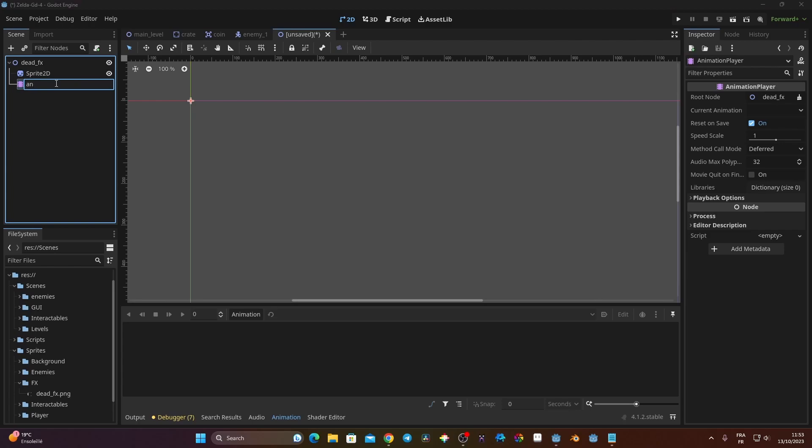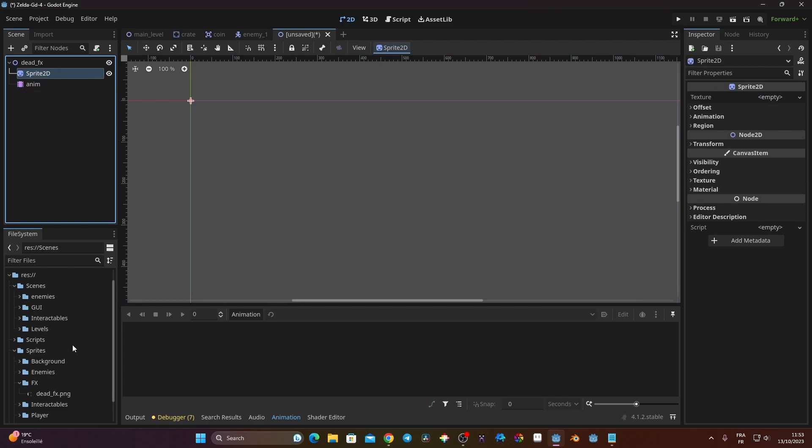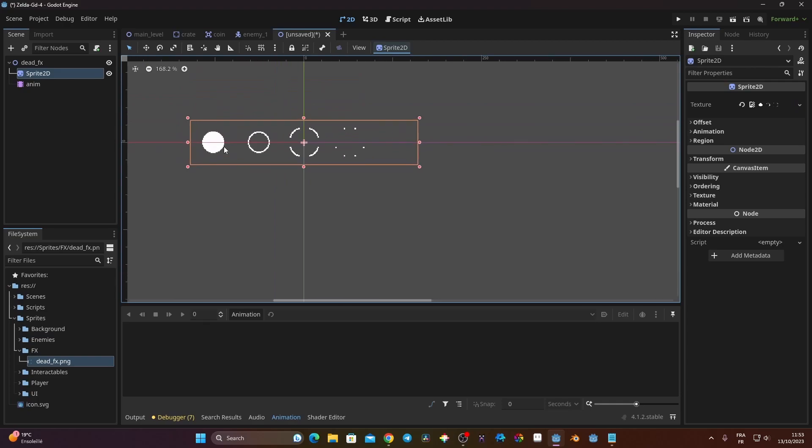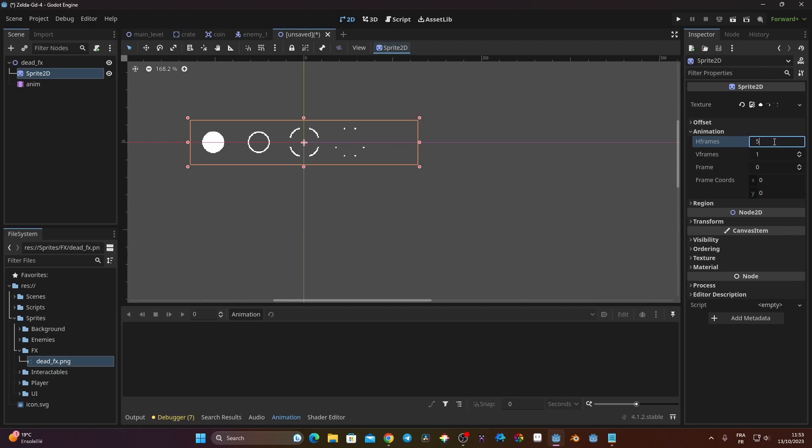On the Sprite2D I load a specific effects sprite — it's in my 'fx' folder, which I'll also put in the repo. I drag it into the texture slot. It has five frames, so I go to Animation and set hframes to 5.